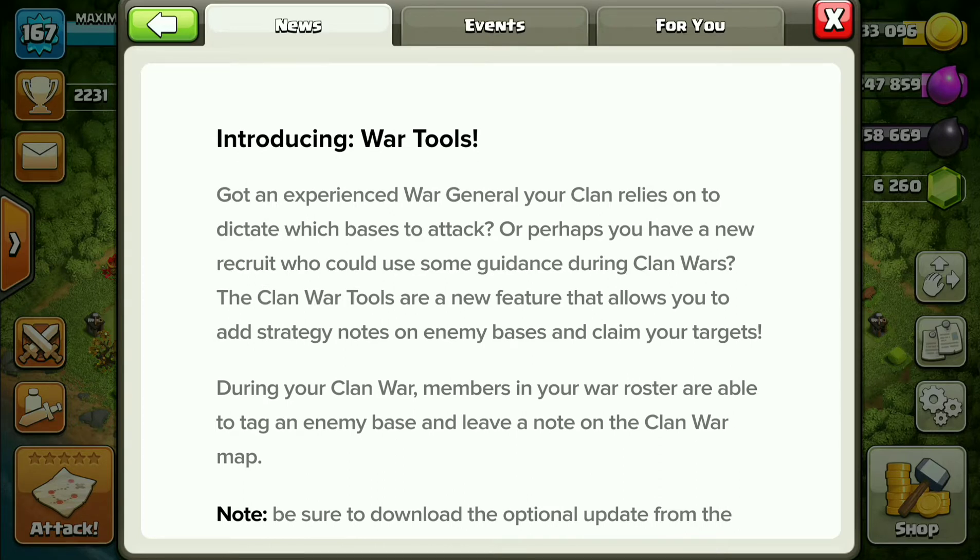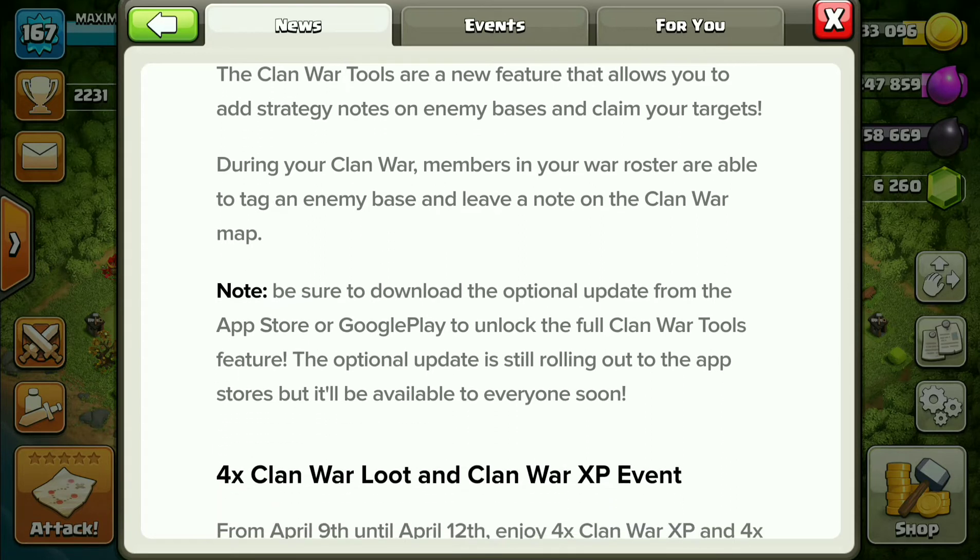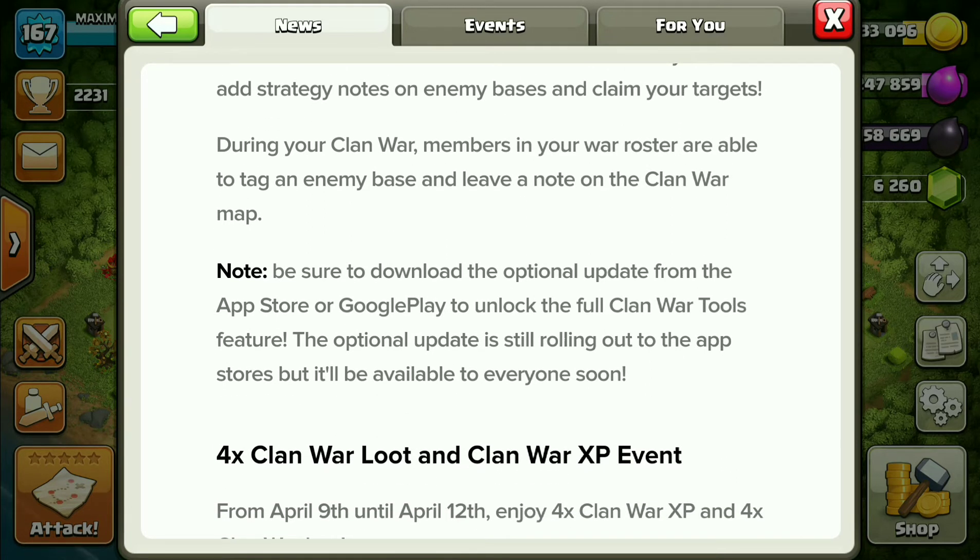It means you can write a note on war bases, so if anyone would attack that base they can read and understand what they should do — whether to attack or not, or attack afterwards. During clan war, members in your war roster are able to tag an enemy base and leave a note on the clan map, so you can tag bases for another player and indicate they can attack.